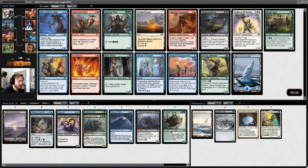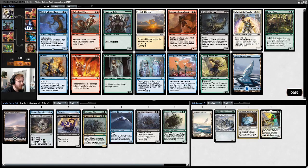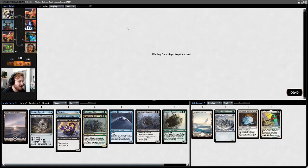Pack 2. We have Mist Syndicate Naga, Snow-Covered Island, and Rhyme Tender. I think we take the Ninja simply because it's very strong. If you can empty your opponent's board and hit them once with it, you're going to take over the game. So we'll take the Naga.